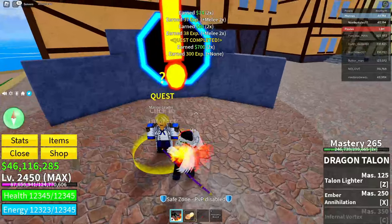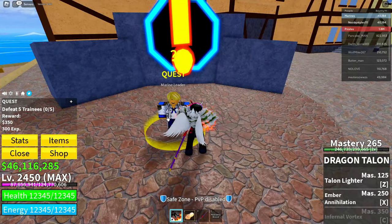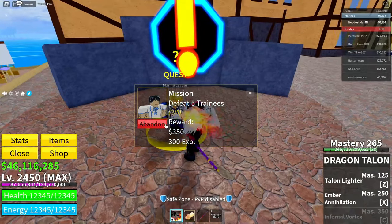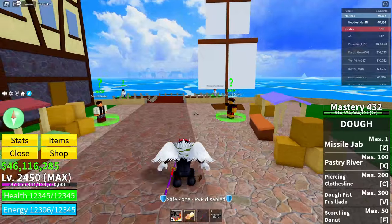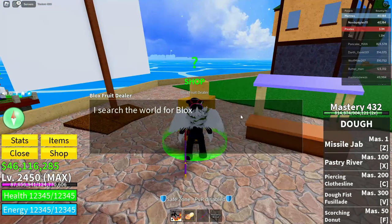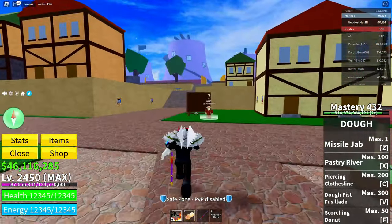After completing the quest, go back to the Marine Leader, click on the same quest, get it again, but this time abandon it. After that, go back to the Blocks Fruit Dealer, click Continue, and do the same thing as before — click on the fruit you already have equipped, just once on the equip part.